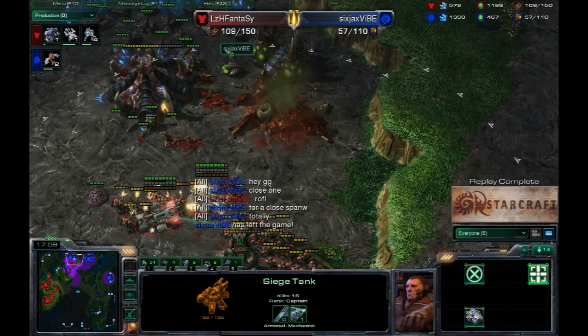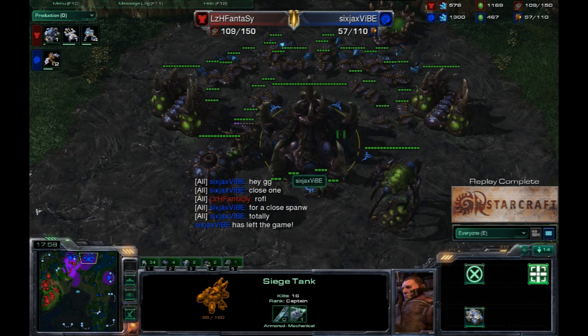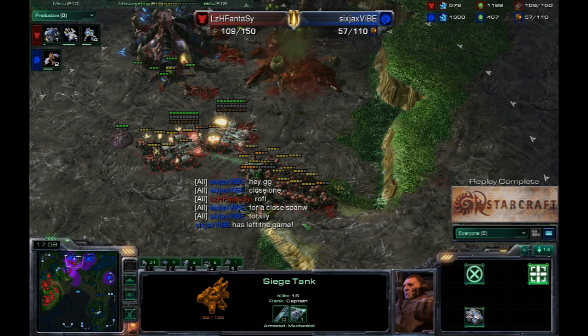Pretty solid game from both players. Fantasy is just so solid — I've seen his Terran versus Zerg now several times and he's done nothing but impress me. His unit control and placement is just at such a high level of play. I'm curious to see how he does against other races. I believe we did cast a game of his Terran versus Protoss and he got into an absolutely epic base trade — that was a great game too. Really strong showing from Team Lazura's Fantasy. Like I mentioned, Vibe is top 30 in all of North America, so you can see the caliber of players that these two are — it's incredible to watch.